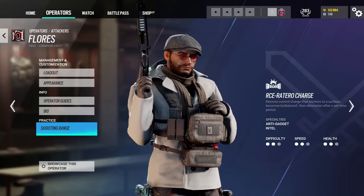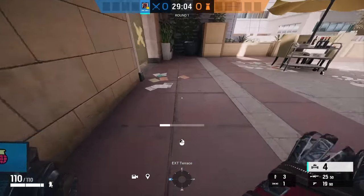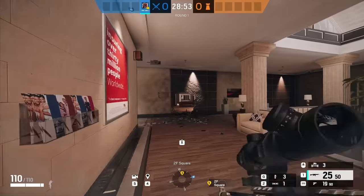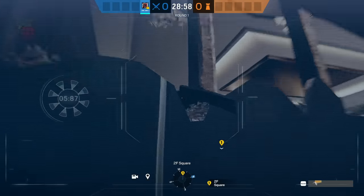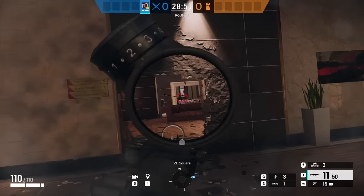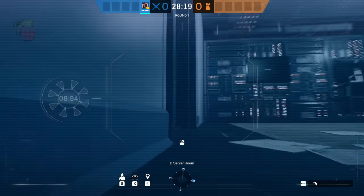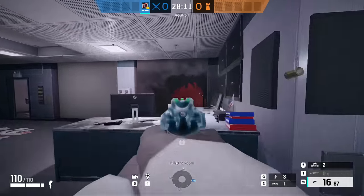Next up we have Flores. A lot of people understand how to use him effectively, but something I don't see many people do is use the fact that Flores can open soft walls from safety. He's really good at exploiting foot holes and head-level holes — those holes defenders make with a shotgun or Bailiff for a line of sight without a full rotate hole. You can sneak a Flores drone in and open up those walls. On top floor bank, for example, you can turn a head hole into a full entry point into the bombsite.